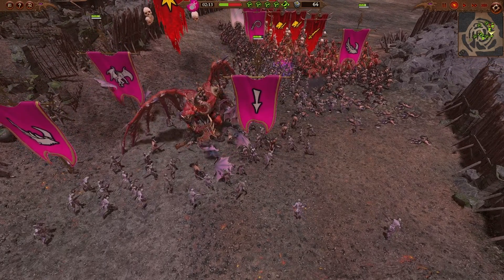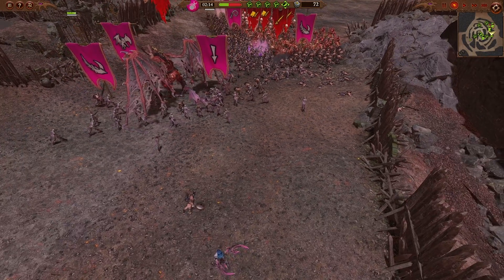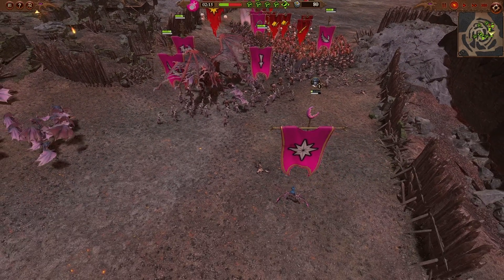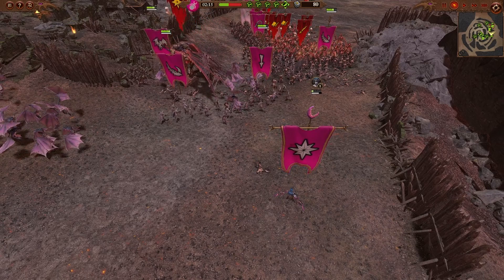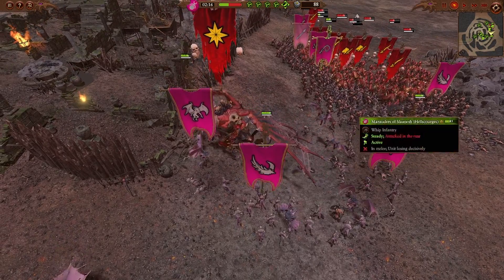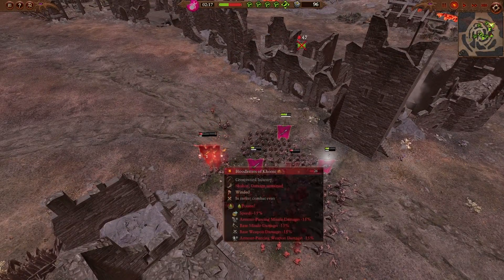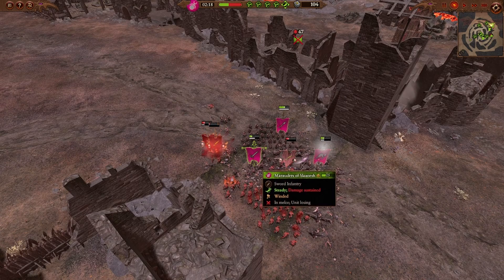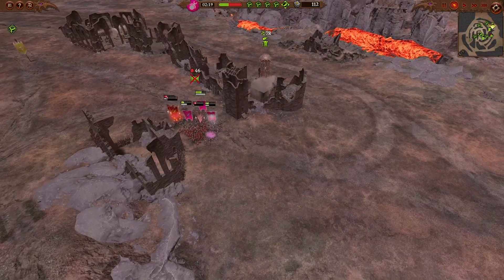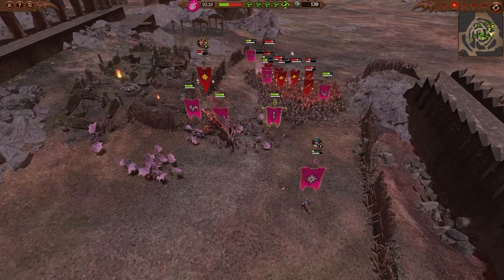Skarbrand is going to smack my leader once or twice to break the engagement up. Then at normal speed: on the far flank, these Blood Letters are all breaking, and my Hell Striders and Marauders are hurt but not breaking. The far flank is about to be cleaned up — it's just this main front that's the problem.